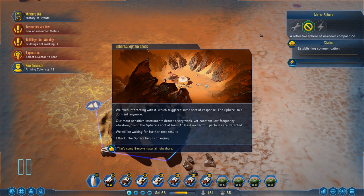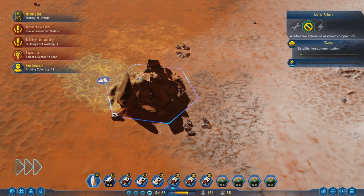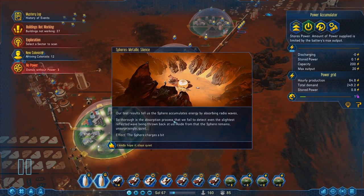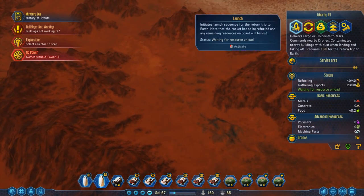Oh shit — triggered some sort of response. The sphere isn't dormant anymore! We detect very weak but low frequency signals. The sphere begins charging — that's some B-movie material right there. Our test results tell us the sphere accumulates energy by absorbing radio waves. Okay, that's pretty cool. It's still charging. I hope it doesn't attack.